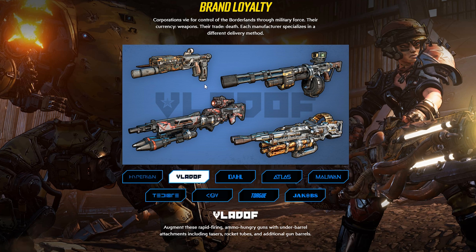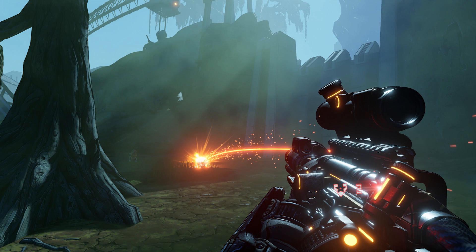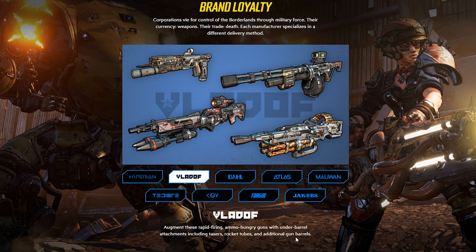Now we have Vladof. All the weapons look different — they're not like they are in Borderlands 2, and they're doing completely different things too. We have this thing here which has rockets on the front of it, which is pretty awesome. The description reads: augment these rapid-firing, ammo-hungry guns with under-barrel attachments, including tasers, rocket tubes, and additional gun barrels. That sounds like a lot of fun.